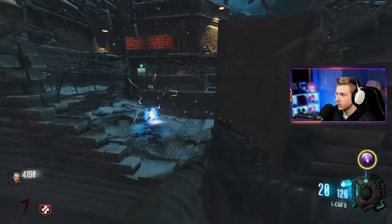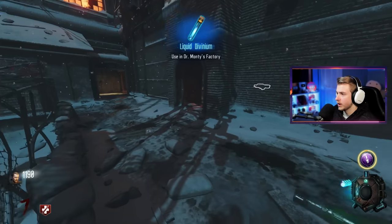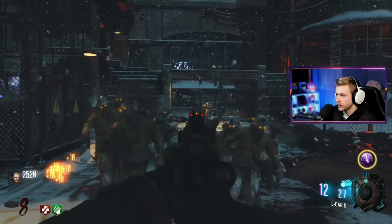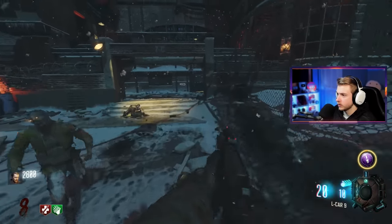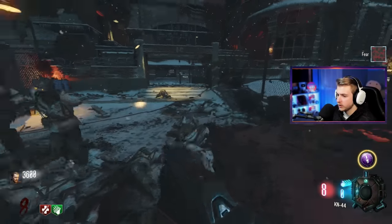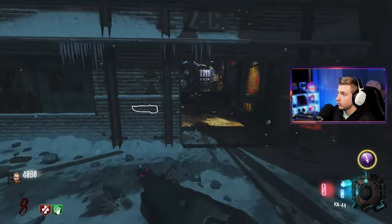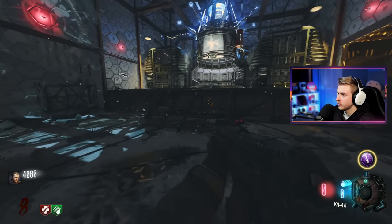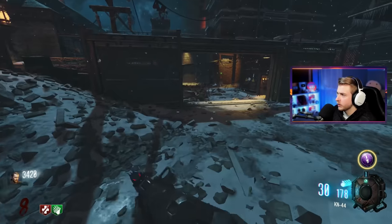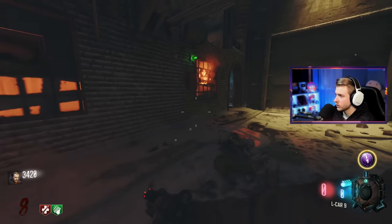Oh, what's this — a Death Machine spawned! Here's Double Tap — I need to grab this pretty soon. What a nice group of zombies here. I have no ammo though, which is a problem. Let's go buy ammo. It's 700 — damn that's steep. But I think we have enough to go ahead and open up our next door, turn on that teleporter, and get Pack-a-Punch online.